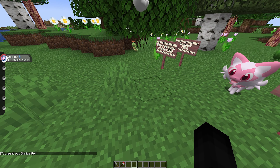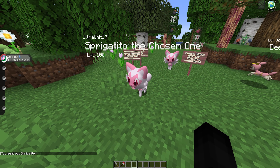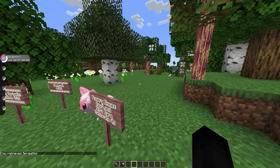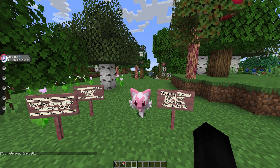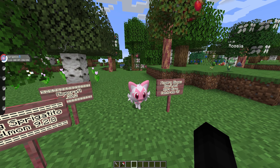Other than the different look, Spring Sprigatito is exactly the same as any other — the stats are all identical. You still evolve it the same way, and if you want a Spring form of Floragato or Meowscarada, you can find all of those in your world too. I do plan on making separate guides for them, and everything is still the same right down to the drops.